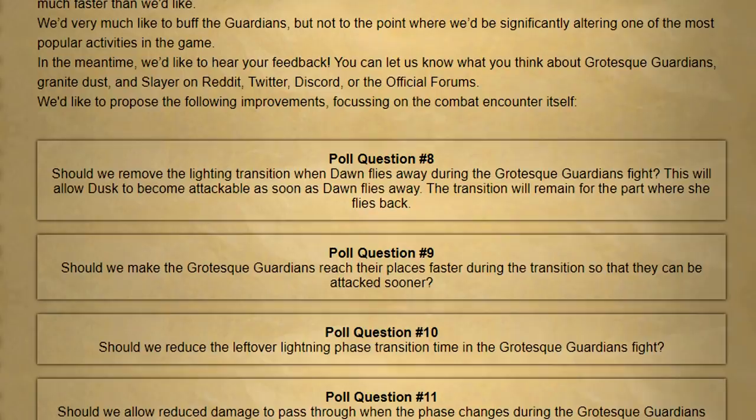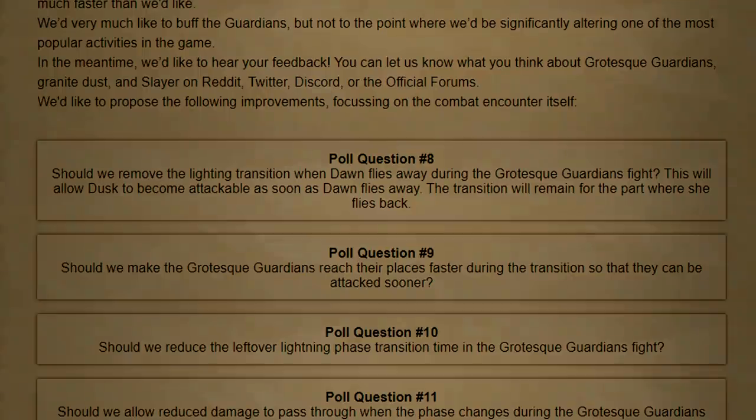First up: should they remove the lighting transition when dawn flies away during the grotesque guardian fight, allowing dusk to become attackable sooner? Should they make the grotesque guardians reach their places faster during the transition so they can be attacked sooner? Should they reduce the leftover lightning phase transition time? And should they allow reduced damage to pass through when the phase changes? These are all changes to make the fight more streamlined and quicker. For some reason the grotesque guardian, even as a mid-level boss, takes like 3 to 5 minutes — which is longer than Zulrah, longer than Vorkath, longer than Hydra. I'm really happy those changes are finally coming through.